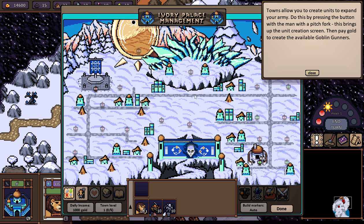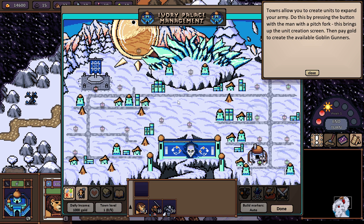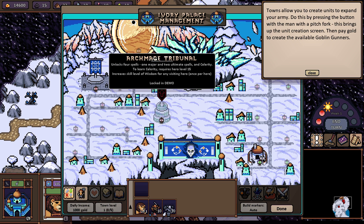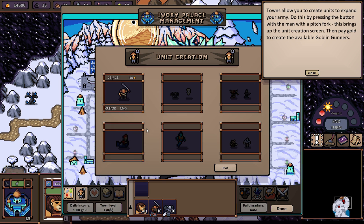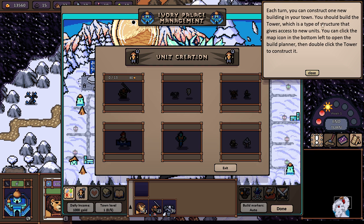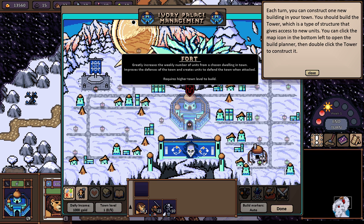Sorry about that unexpected phone call in the middle of recording. Alright, towns allow you to create units to expand your army — do this by pressing the button with the man with the pitchfork. The man with the pitchfork is right down here. This brings up the unit creation screen. Pay gold to create available goblin gunners — create max costs 1,040 gold. How much do we have? Right there — 14,000. That's plenty.